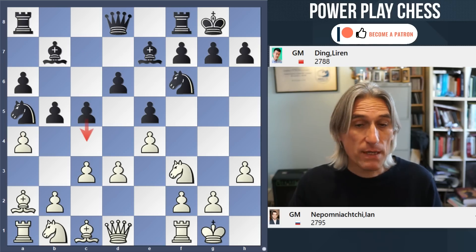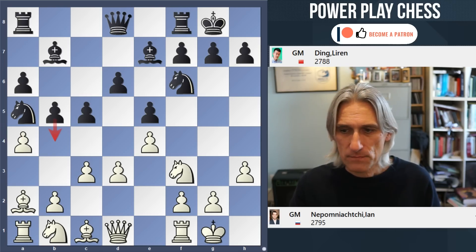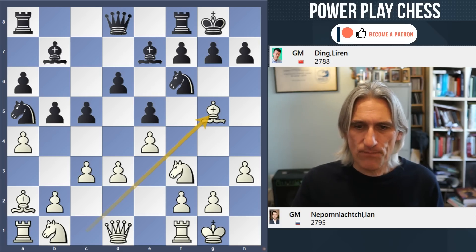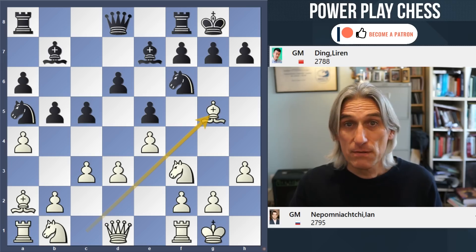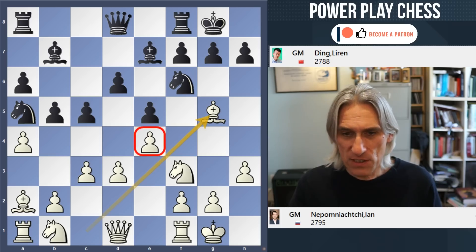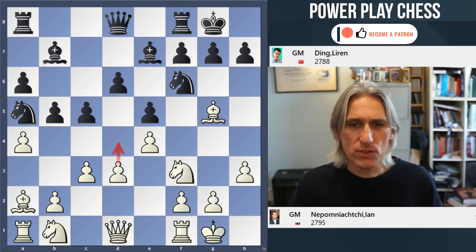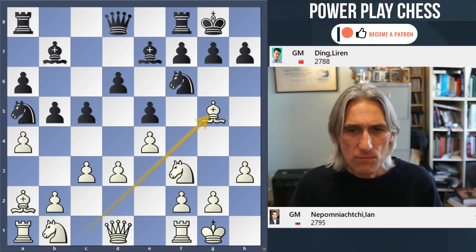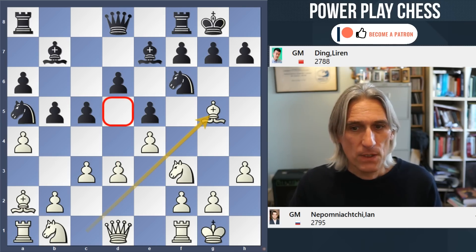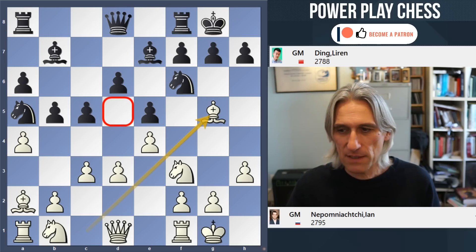Later on you might be able to play c4, you might also be able to play b4. And now Bg5. Nepo is going for a very typical light square strategy. You often see this in these variations where the pawns are on d3 and e4 — instead of forcing through d4, white is playing to control the d5 square, and maybe later on to play on the kingside.